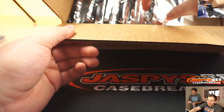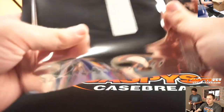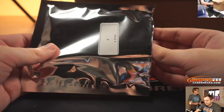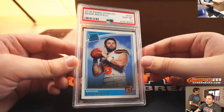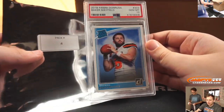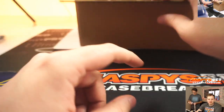Next up is David Baker, pack 4. We have a Donruss PSA 10 gem mint Baker Mayfield rookie. Nice classic rated rookie design, pack 4, David Baker. Teddy said he wants one of the rated rookie shirts, so we have to get him one next time.